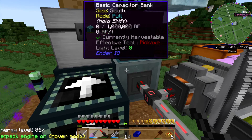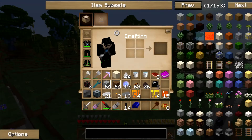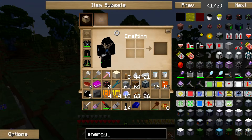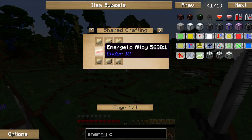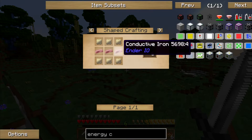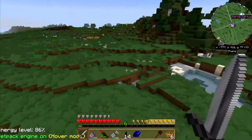It does pop up to 640 RF. Maybe I need better energy conduits. Are there better energy conduits? There are - that's what I need to do, I need to make bigger ones. Oh, I have energetic alloy too. What did I use for these? Conductive iron. Alright, I'm going to go do that and see if this helps.